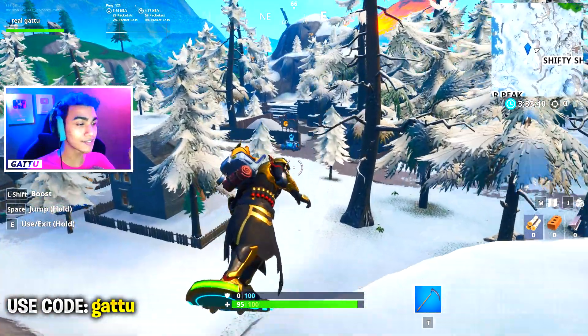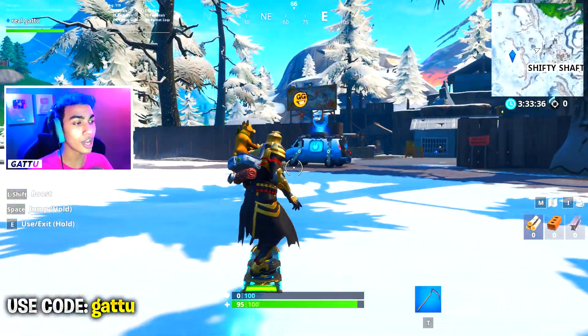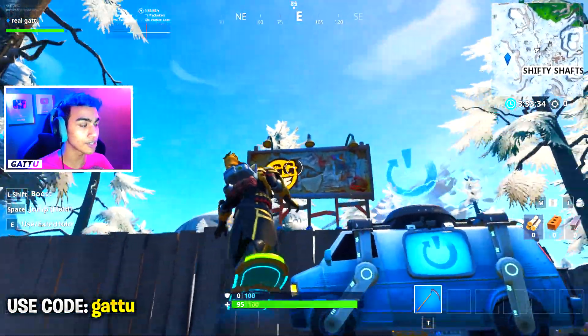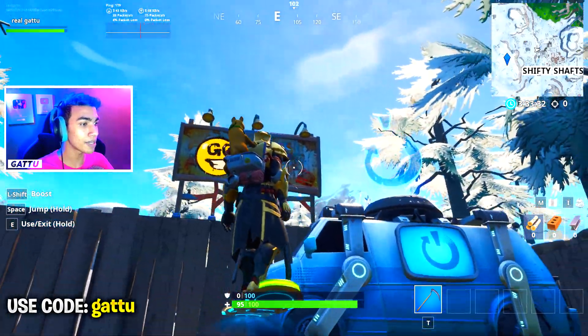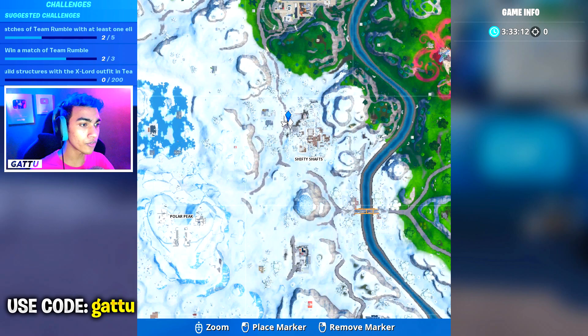I'll be showcasing both locations in this video. Location number one is at Shifty Shafts. As you can see, there's a billboard with the GG animation on it. You can pinpoint this location, take the drift boat, and come over here to complete your challenge.